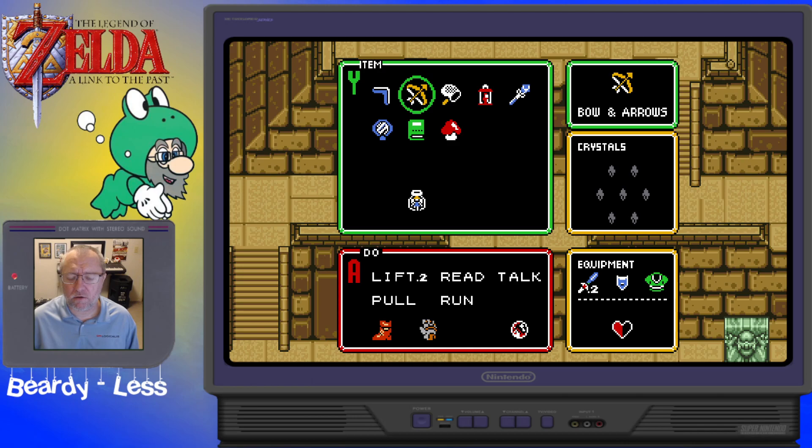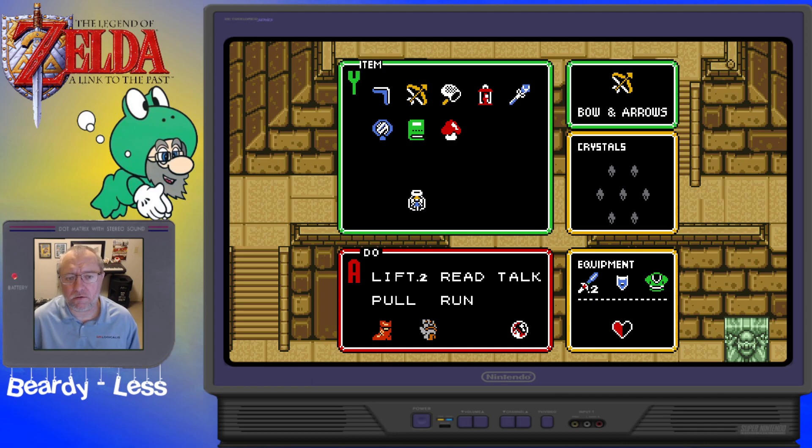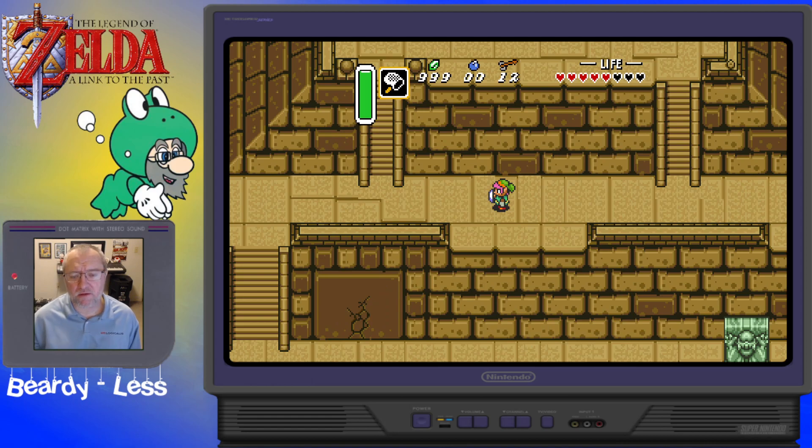We can quick-assign this to R or L. We'll go with L — d-pad over to it, and now it's assigned to L. I'm doing that by holding down the button. Since we got the bug net, I'll assign it to R — same thing, hold down the R button, move over to it. Bug catching net. When you do that, it changes the way the map is assigned. Since we reassigned the X button, map is now on select.